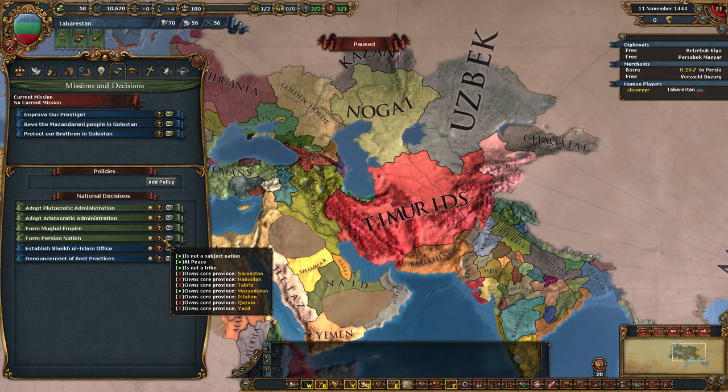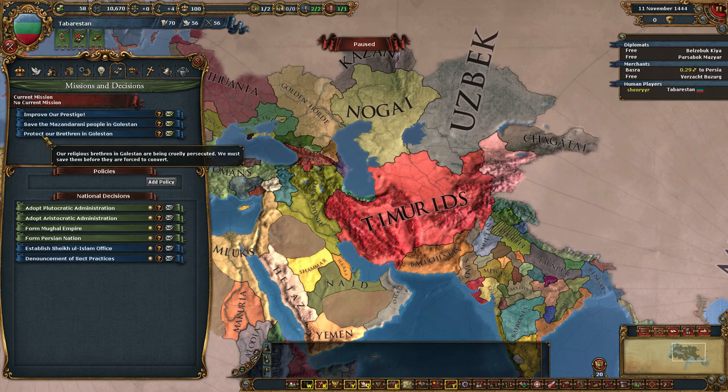Come on, the game's been out for a year — something like this should be in there. Or, if you have a mission to protect our brethren in Golestan, stuff like that, there should be a Go To button. If you click on the question mark, it should take you to that province. Just saying — it'd be nice.